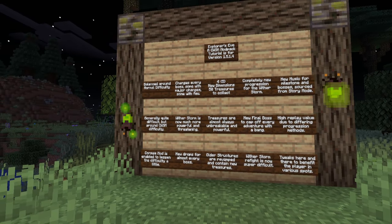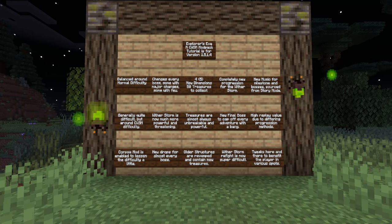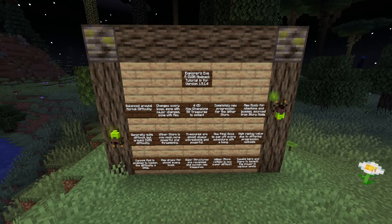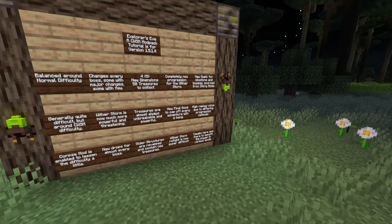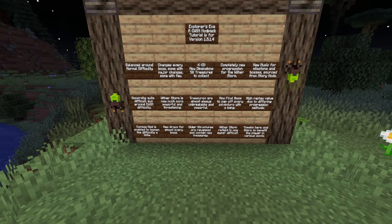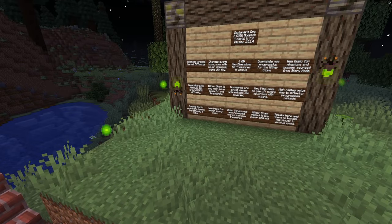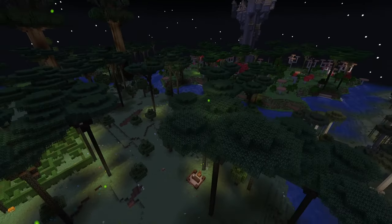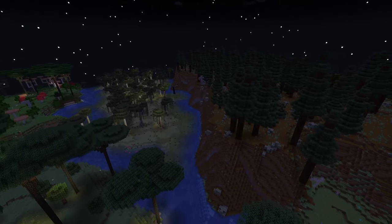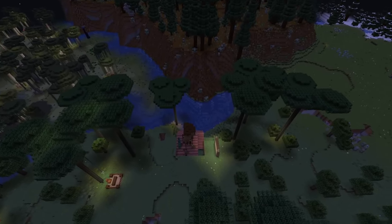A lot of the bosses are changed quite significantly. Some of them have smaller changes, such as Ignis from Cataclysm only making fire puddles and spawning in the final castle of Twilight Forest, and then some more important ones, like Naga splitting into two when reaching half health. There's a lot going on — new music, high replay value, and a couple small tweaks to make the player a bit stronger, such as the Corpse mod, which is essentially a light version of Keep Inventory.